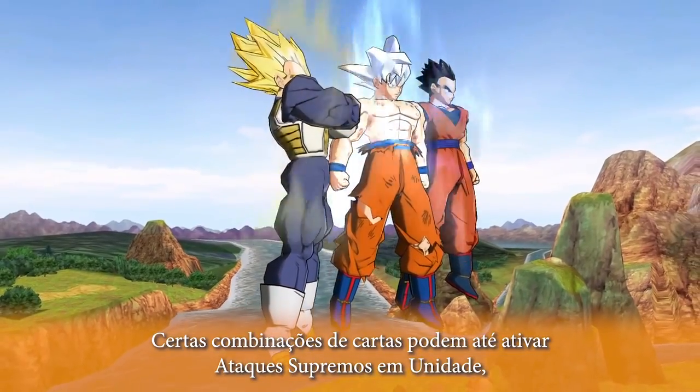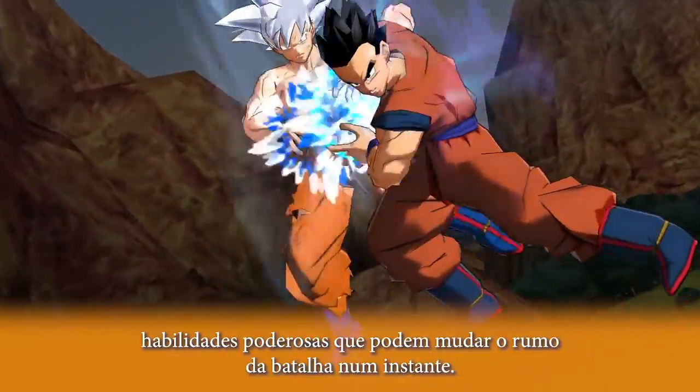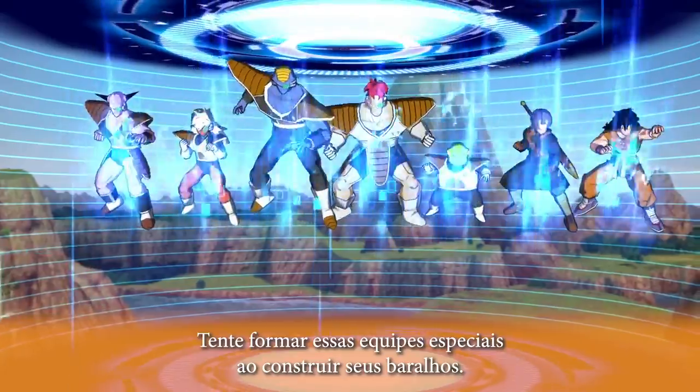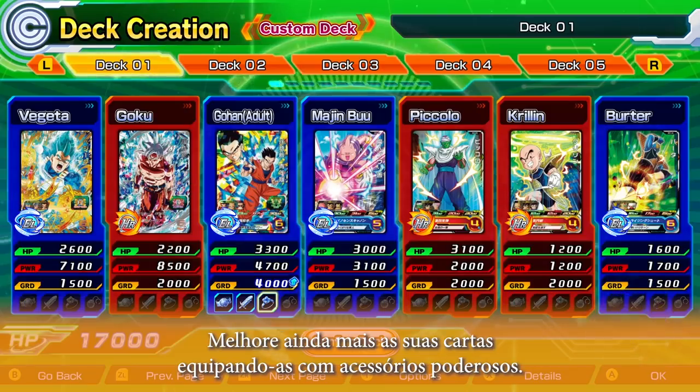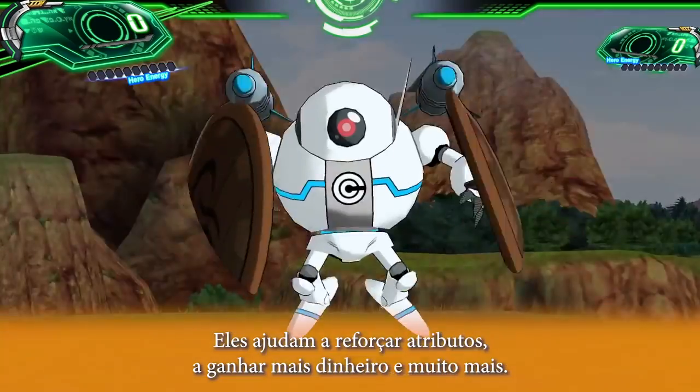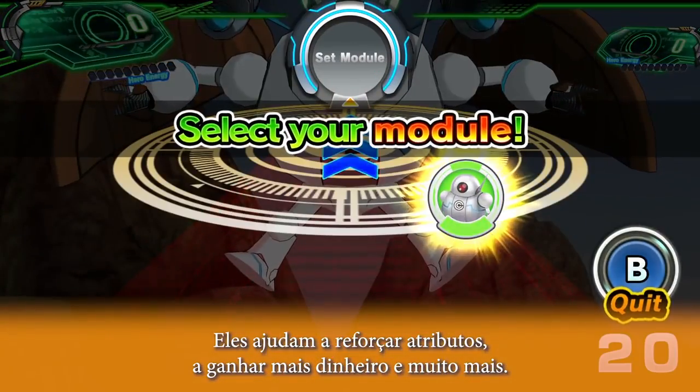Certain card combinations can even unlock ultimate unit attacks — powerful abilities that can quickly turn the tide of battle. Try to form these specialties when building decks of your own. Enhance your cards even further by equipping them with accessories. These can help you boost your stats, gain more currency, and much more.